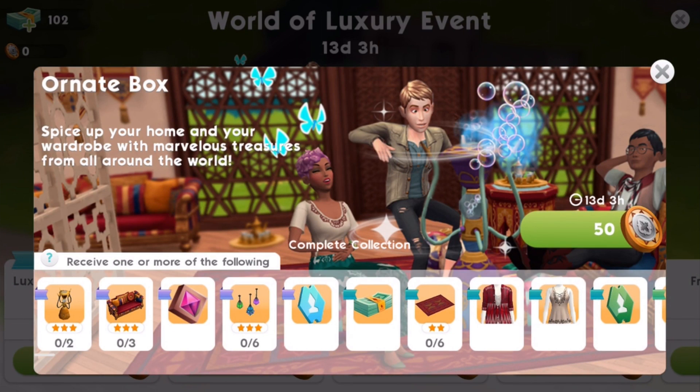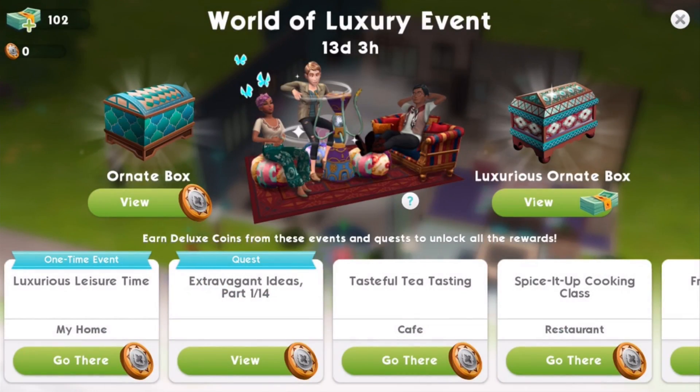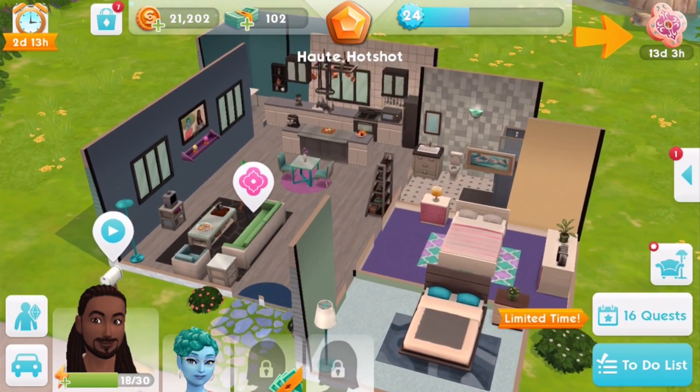First let's take a look inside the ornate box just to get a glimpse of the possible prizes. It looks like some cool stuff — we've got a bubble blower or hookah pipe, a sofa, izzy gems, decorative lights, rug, and clothes. The theme of these items is Middle Eastern-inspired, Northern African-inspired, and Southern Mediterranean-inspired. Pretty cool!